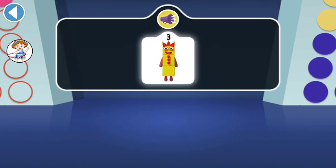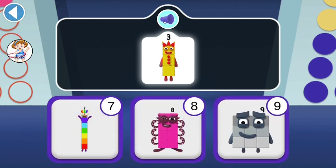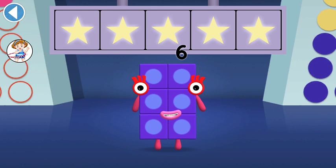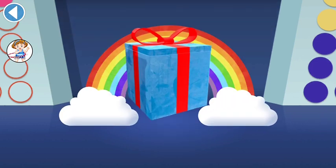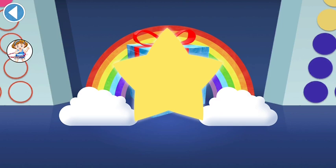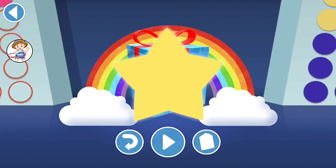Which Number Block can split into threes? Hooray! Yay! You won five super shiny stars! Well done! You've unlocked a sticker! Which sticker will you choose? You can choose another sticker next time! Play again to unlock another sticker!